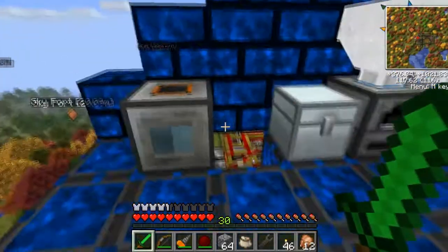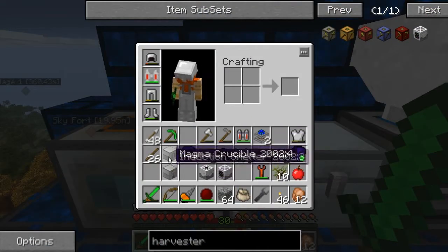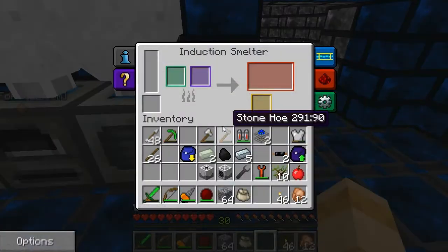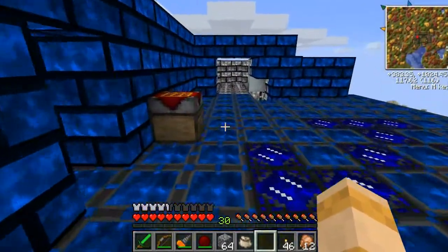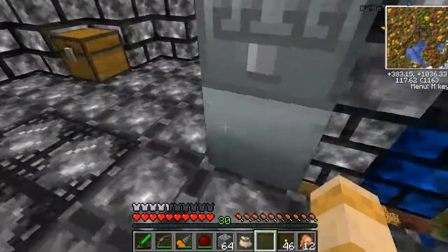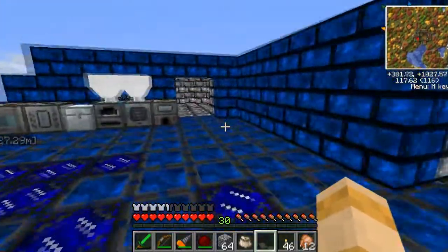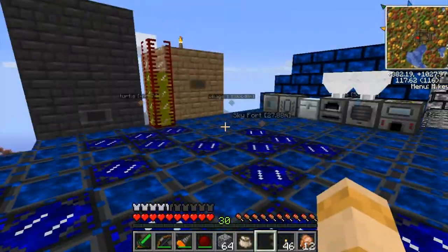Let's put our magma crucible here next to our igneous extruder. And our induction smelter can go here. The reason I made this right now is just for the electrum because we're going to need to start making some Industrial Craft wiring. I have set up the MFE with the output on the bottom so I can run the wire down through here. I believe that's the one thing I am going to need to gather more materials for.